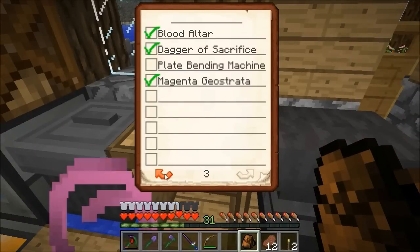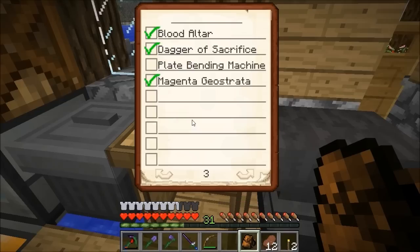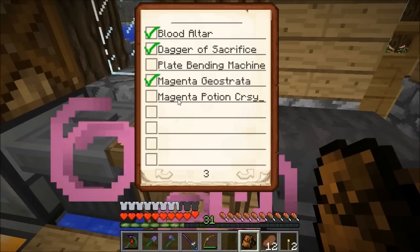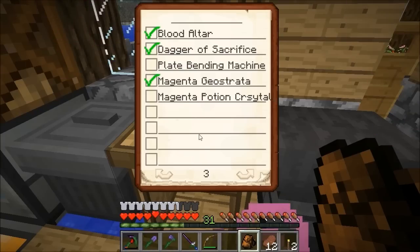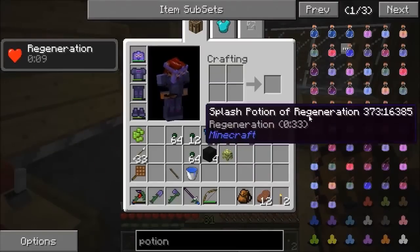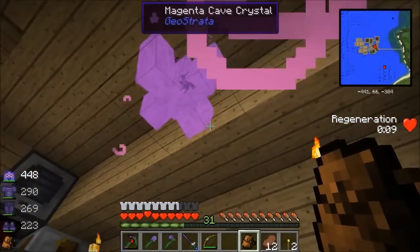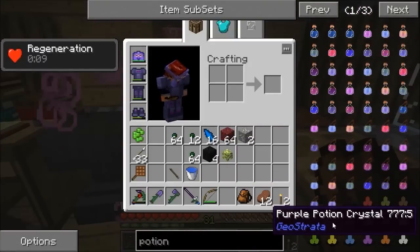So what we've got in here: cow farm, sheep farm, rotary craft, star and plate bending machine. I'm not going to do any of them - what I'm going to go for is a magenta potion crystal. I've got these magenta crystals, one up there giving me regen right now. We can make them into a potion crystal.